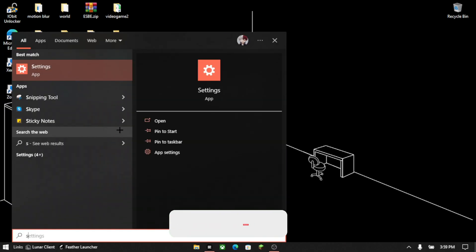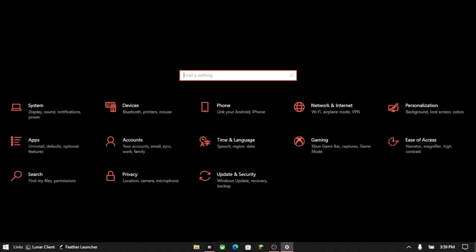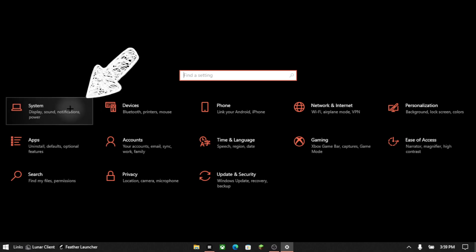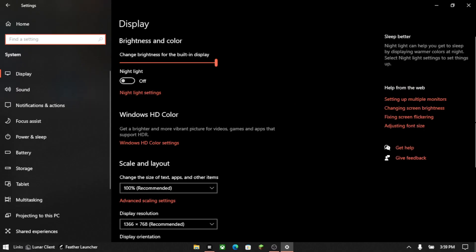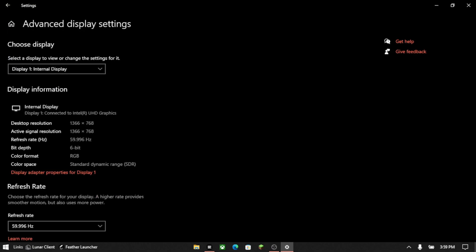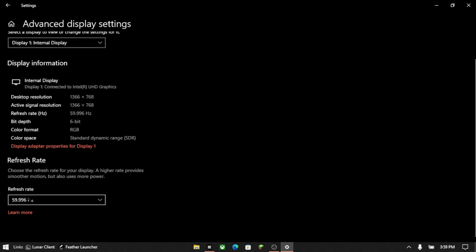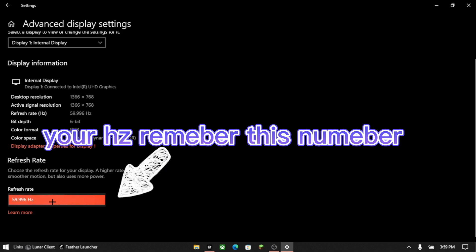Hit your Windows key and then search Settings, then click on it. Go on the left to System, and when you go on System you gotta scroll down and hit Advanced System Settings. Once you hit that, scroll down a bit and you're going to see your hertz at the bottom — mine is 59.996.